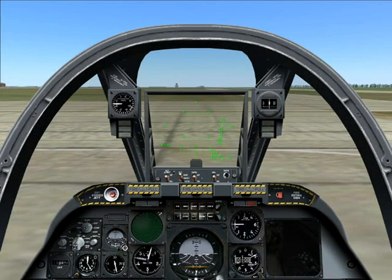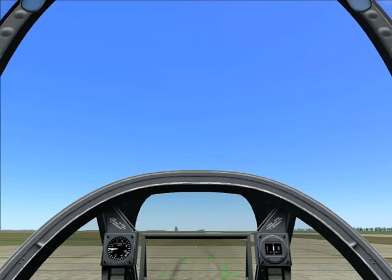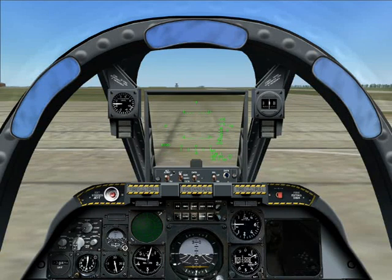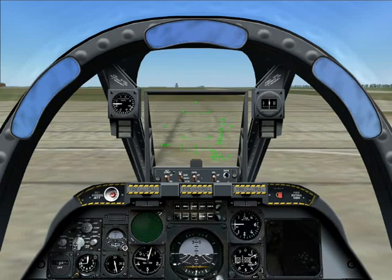Now it's getting a bit noisy in here, so let's sort that out. Bring the canopy down with the CTRL and C keys. A quick check on our fan gauge tells us the left engine is spooled up and is running at idle. There's no problems there, so let's fire up the right engine. Hold Home again, and then tap the Shift key.